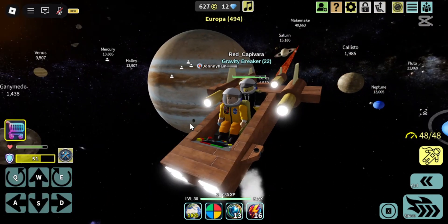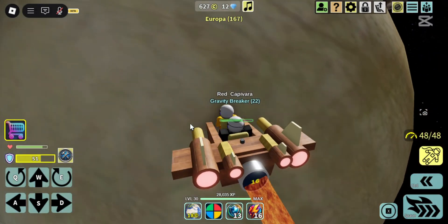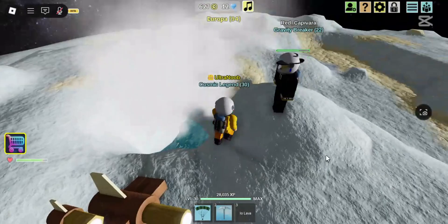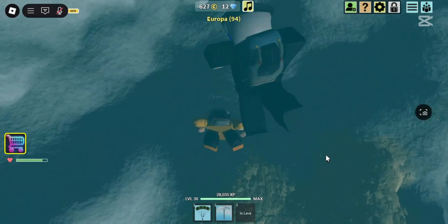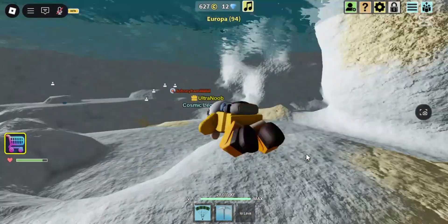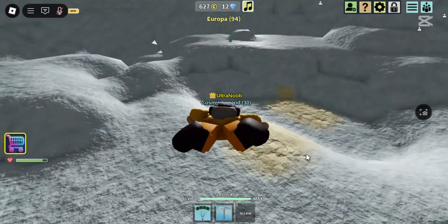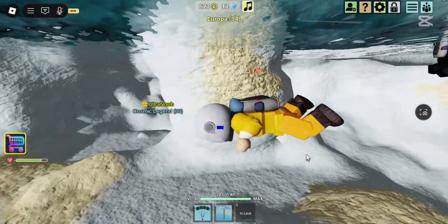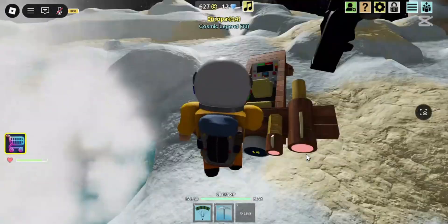Neon Channel co-owner Red Capybara went to take a look at this moon revamp. On Europa you now take freezing damage, albeit low, if you stay submerged in water for too long. After a few seconds you start to lose health, and this continues as long as you are submerged. Finding the orb and the alien sample has become quite a challenge.